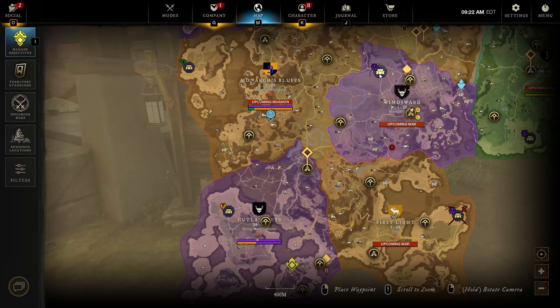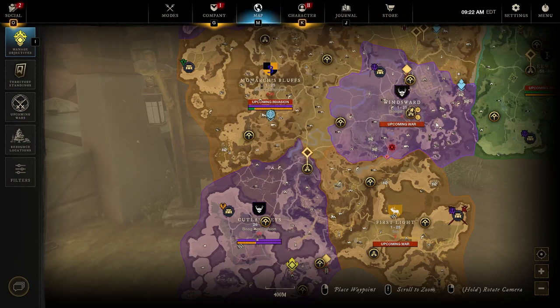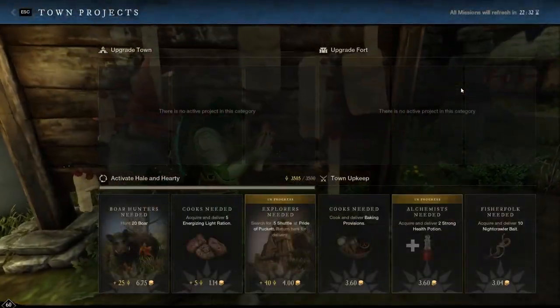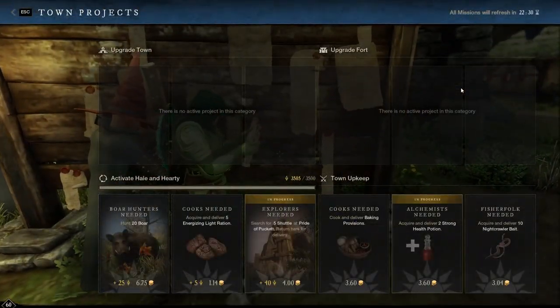Why do I ask you to do side quests along with the main quest? Because if you only do main quests, they will out-level you — by the time you're level 30, you'll be doing level 40 main quests and the mobs will be substantially stronger. If you do a combination of main quests, side quests, and town board quests, you will always keep pace with the main storyline.